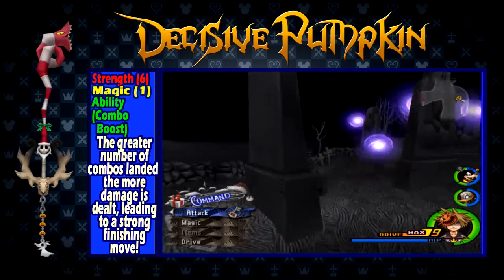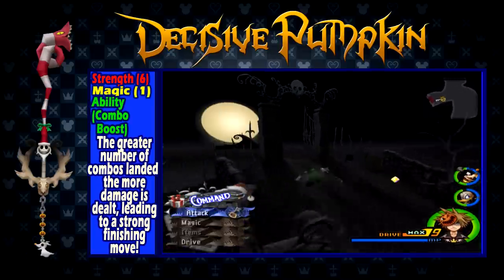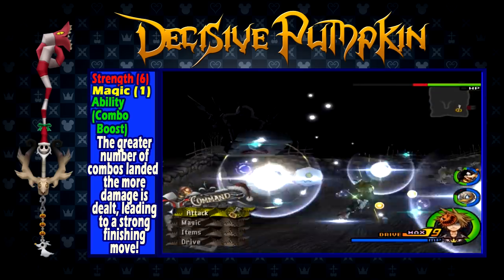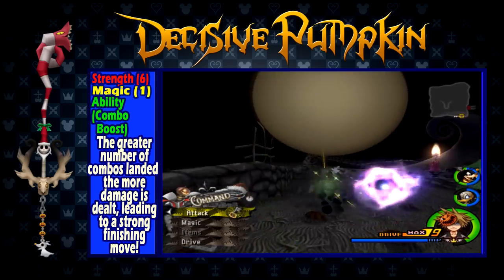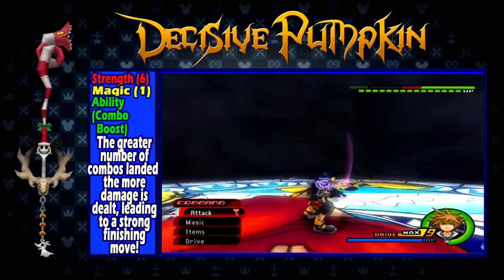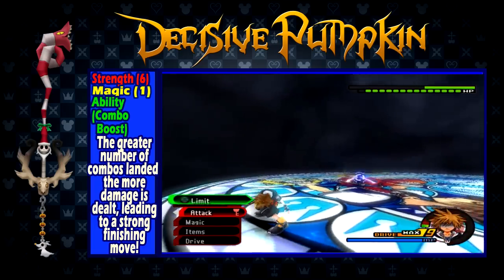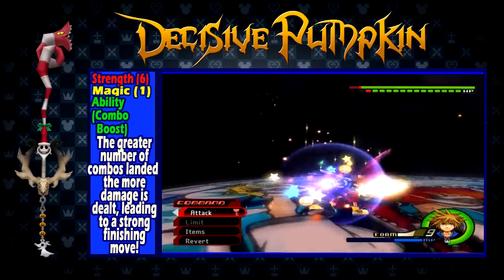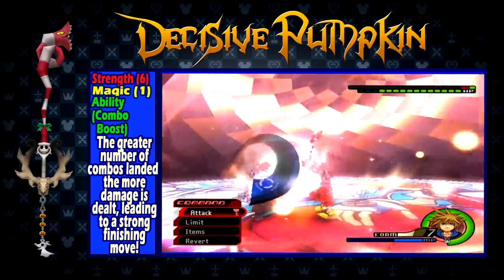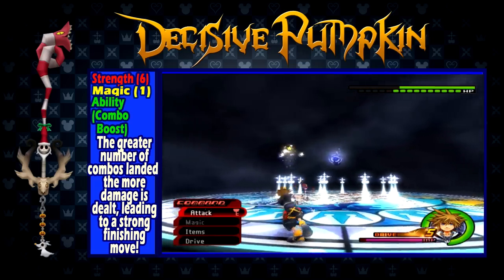Decisive Pumpkin is obtained after completing the second visit to Halloweentown. It has a strength of 6, a magic of 1, and the ability Combo Boost, which boosts the damage of the combo and its finishers relative to how many times you hit the enemy in that combo. This keyblade is nothing short of incredible. While not very good for general use later in the game, it is still one of the most viable and powerful keyblades no matter what level you are. In addition to any Combo Boost abilities you might already have from leveling, this can deal massive damage. It arguably can even have the potential to deal more physical damage than Fenrir when taking into account the insane damage your finishers will deal. At level 99 when fighting Data Organization members, this keyblade will be an incredible monster. This is one of, if not the best, keyblade to fight endgame bosses with, even over Ultima Weapon and Fenrir.